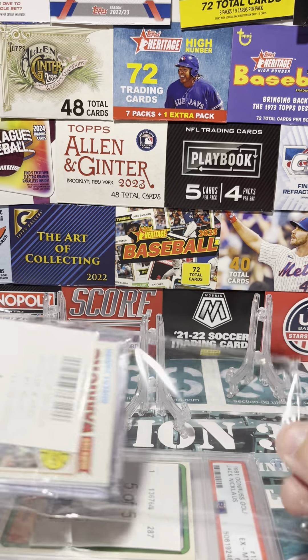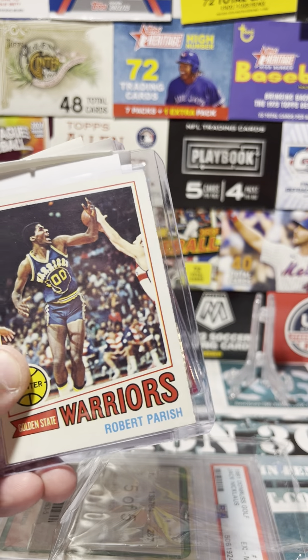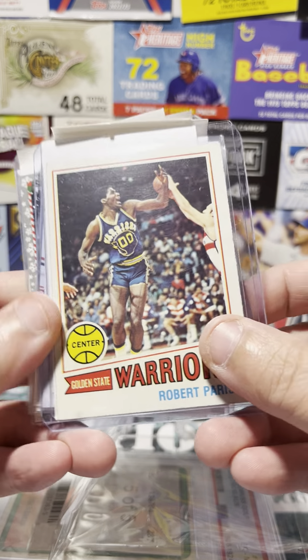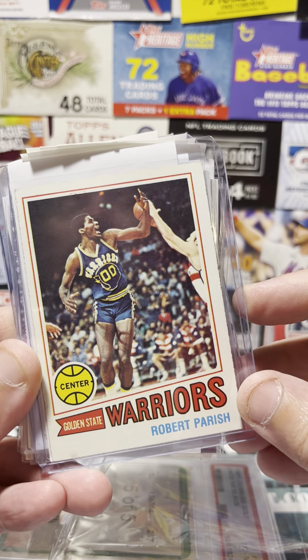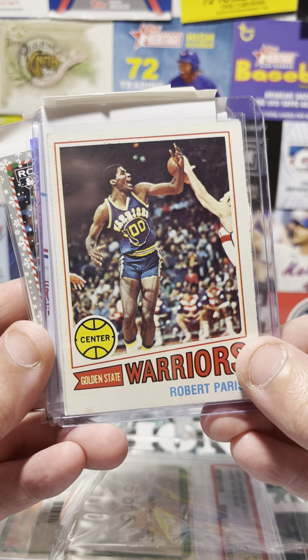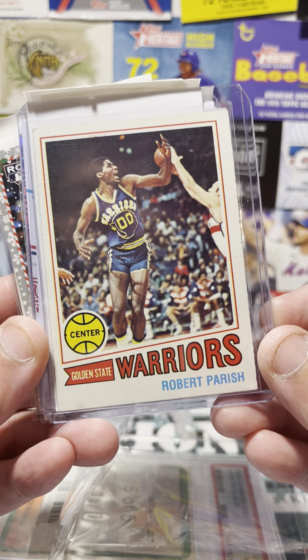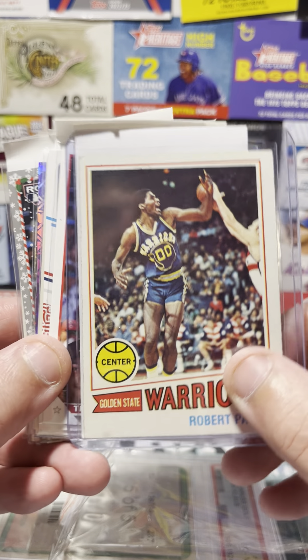I'll start with the package here. I decided to do some different things with this shipment. I decided not too long ago that I should have some more key cards, maybe some key rookie cards, and realized I didn't have a rookie card of one of the greatest Celtics of all time — even though he's not a Celtic in the picture. I thought it was time to pick up a Robert Parish rookie, so I grabbed this one.